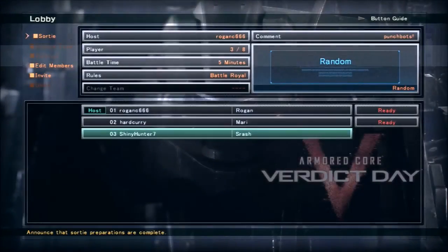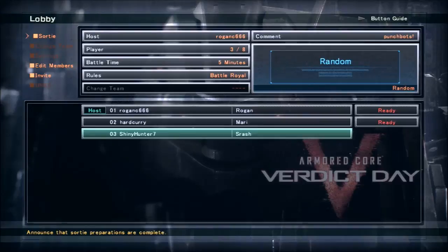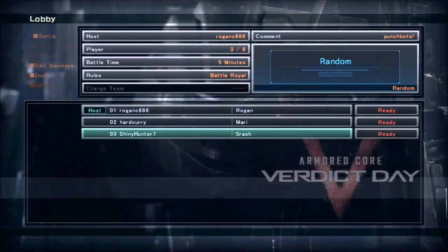Hello everyone, welcome. This is going to be the PvP section of the video. We have two fights here. The main difference between them is that in one fight I'm using the FA-215 and in the other I'm using the FSL-F03, or whatever it's called — the super wide-angle one I mentioned earlier in the video.